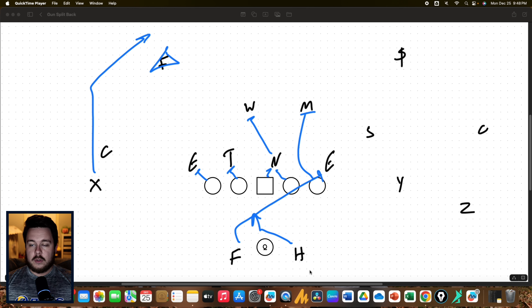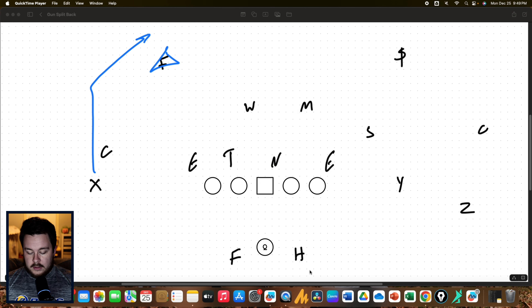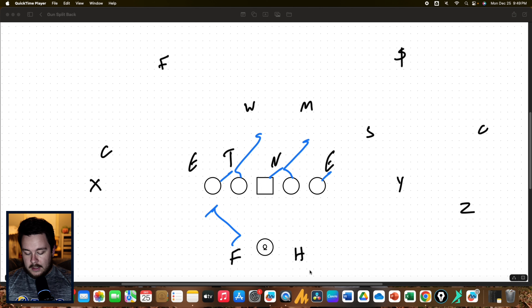The other option we have with zone is to completely run split zone, where we're going to take the backside tackle and bring him up for the linebacker, and bring the fullback all the way across to sift that defensive end. We can do all of these with inside or outside zone — it doesn't matter.